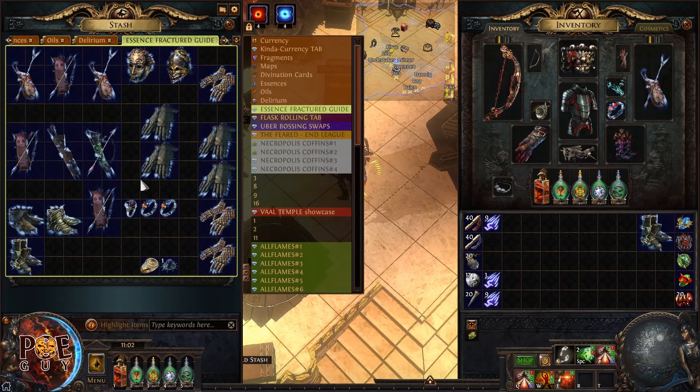We can also craft attribute rings — very easy. And let's also try crafting some boots. Same procedure: apply the essence and use a base with evasion rating so we can trigger spell suppression.